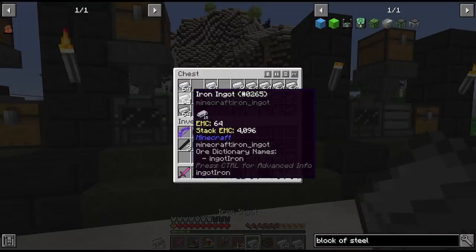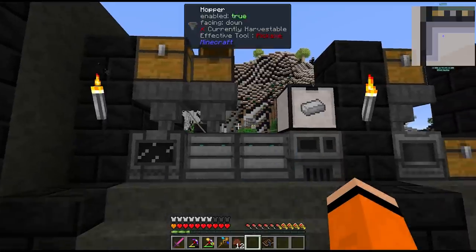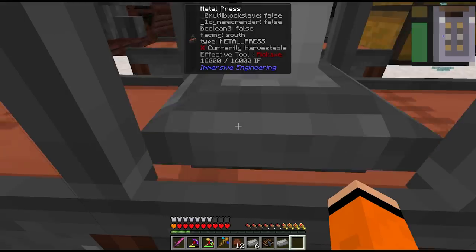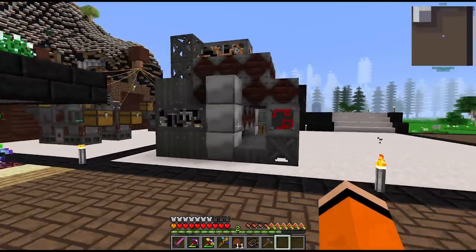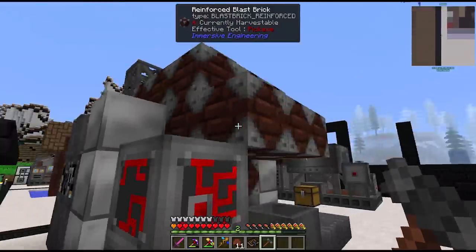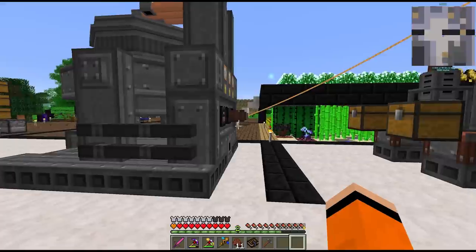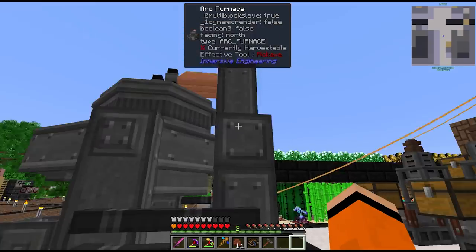We're going to make some of this iron into steel - throw it in this chest and we'll get it all converted. Let's make some rods and plates while we're at it. There's our six blocks of steel - just some engineering blocks left to craft. I think we've built the arc furnace - it's a very big multi-block but we just hit it with the hammer somewhere. There's our arc furnace. We give it some power on the back and add the electrodes we crafted last time - now we're ready to craft.